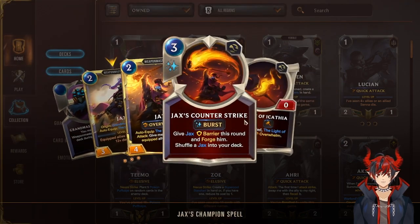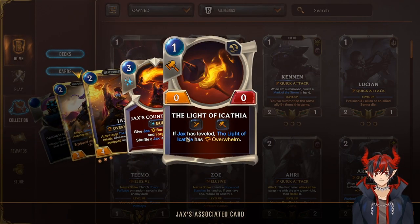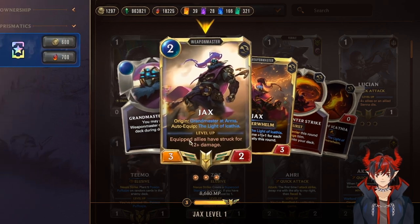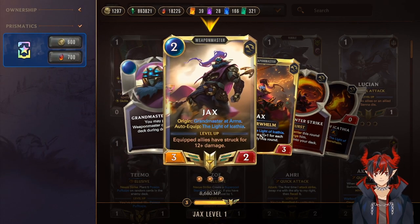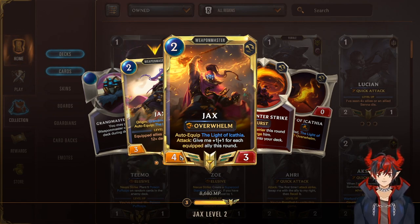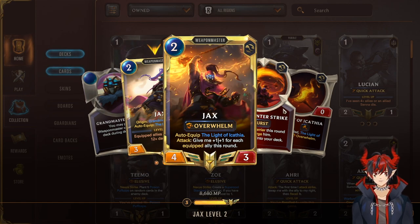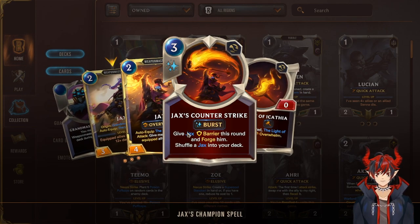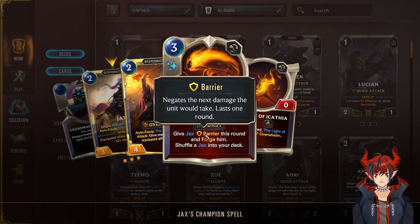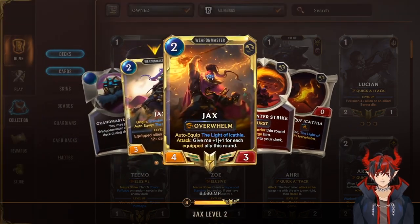Jacks is our first champion — on summon he auto-equips the Light of Icathia, a weapon that gives overwhelm, and he also has overwhelm. If equipped allies strike for 12 damage over the course of the game he levels, then gets plus one plus one for each equipped ally on his attack call, becoming a really big scary overwhelm beatstick. His champion spell gives Jacks barrier and forges him — barrier is really nice for damage removal and trades.